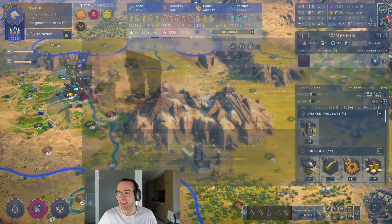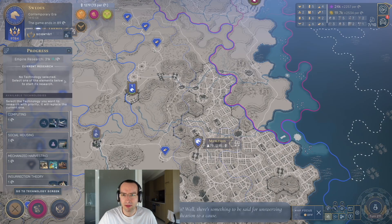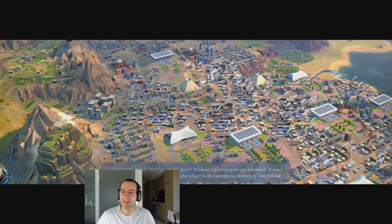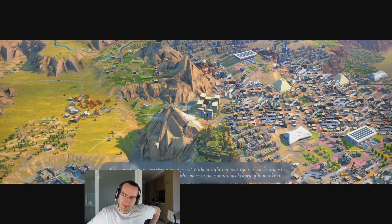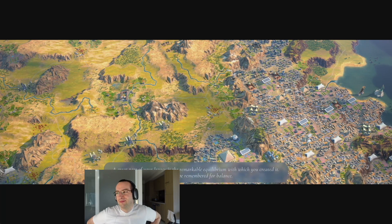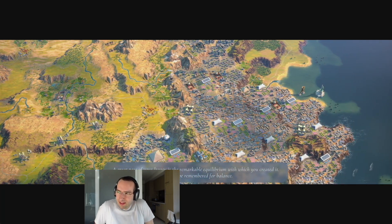I'm going to pick End. End of your journey — this is your last turn. The space race is won. You are remembered as David, mythical ruler of Swedes. Computing end game. First among equals, peerless among peers. Without inflating your ego too much, it must be said that you have claimed a mythic place in the tumultuous history of humankind. A great part of your legacy is the remarkable equilibrium with which you created it. You will be remembered for balance.